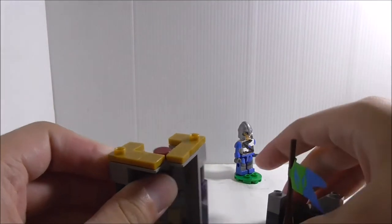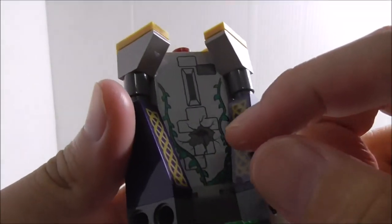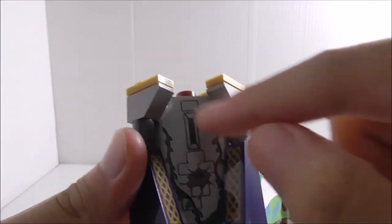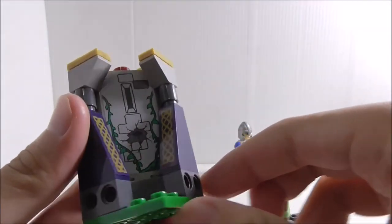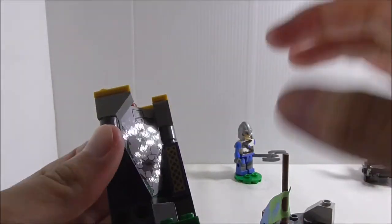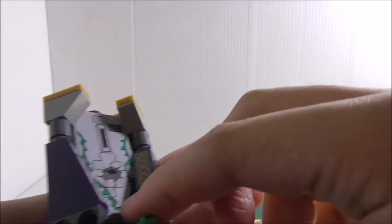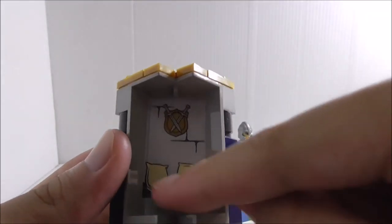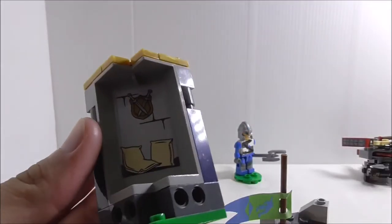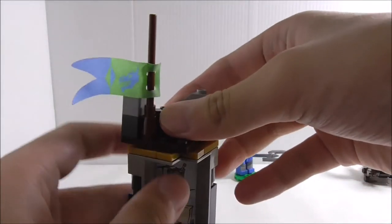There's a removable platform held on with jumper pieces. The wall section has a hole, sticker decorations with vines growing, and some design details. There are Technic pieces to connect it to larger castle parts. There's also a big sticker piece, two swords, and what looks like a pillow or some other object. That's it for the Knight's Battle Tower.